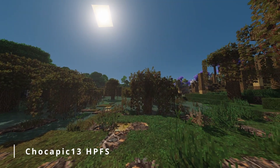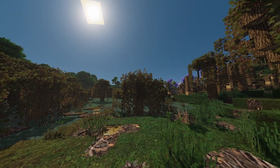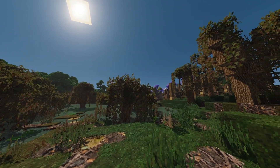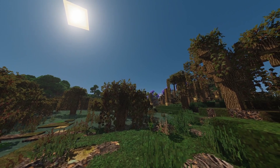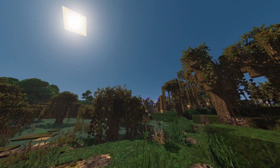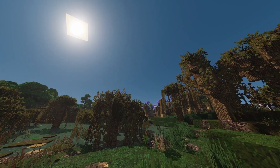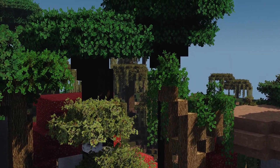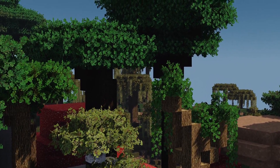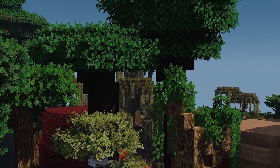The next shader pack is one that you will definitely enjoy if you're using a low-end PC or a laptop. It's called ChocoPic 13, the high-performance edition, and it comes in two versions. It's basically a stripped-down version of the original ChocoPic 13 shaders, which are more like high-end shaders and feature all kinds of cool effects. Because these cool features come at a cost, you're better off using the high-performance edition when it comes to performance. That version lacks a lot of those ultra-realistic effects, but gives excellent FPS in return, making Minecraft much more playable and enjoyable.